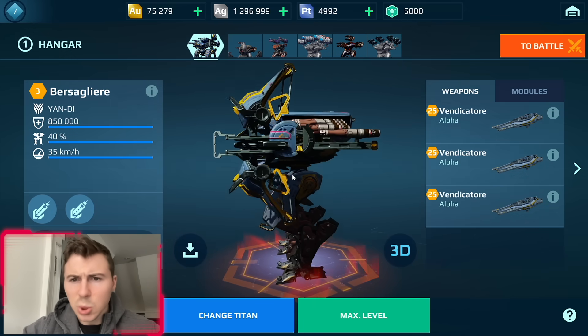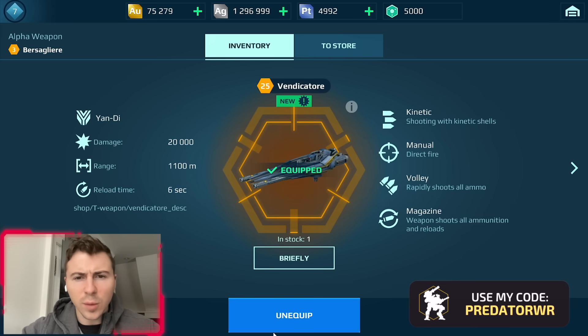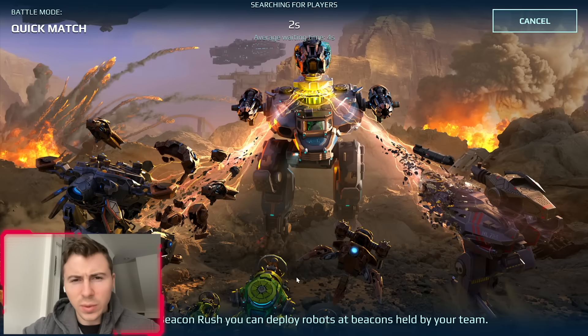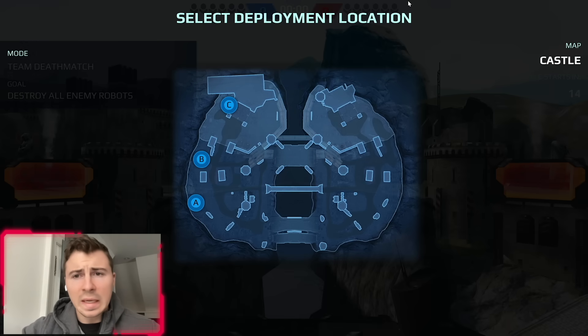Then we have the new titan. It has three alpha weapons and a built-in rail gun which looks like a crossbow, 850,000 HP, and the '40' I guess means 40 additional damage to titans. We used the Vindicator last week, and this is a massive test server with a ton of different stuff.